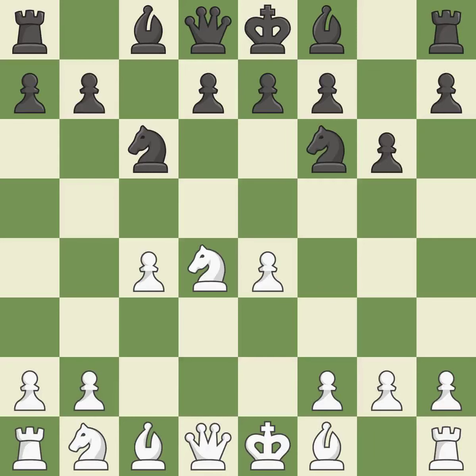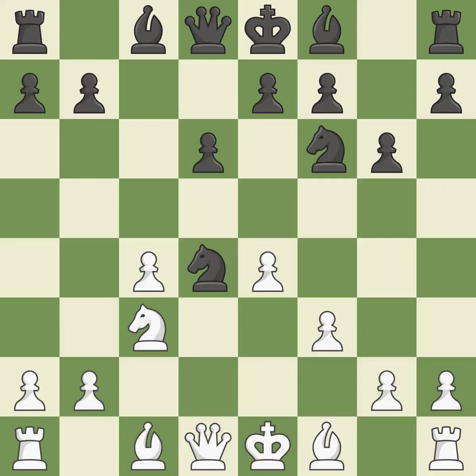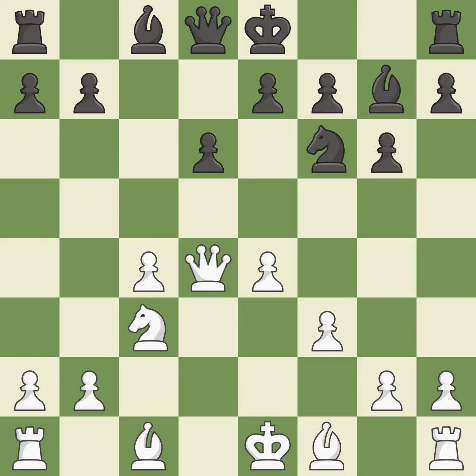This poses a risk of winning a pawn. NC3 controls the D5 square, advances the knight toward the center, and protects the E4 pawn. D6 allows the light-squared bishop to develop and controls the E5 and C5 squares. It is a fair deal after all captures. Recaptures. By positioning the bishop on a potent diagonal, this fianchettos the bishop.